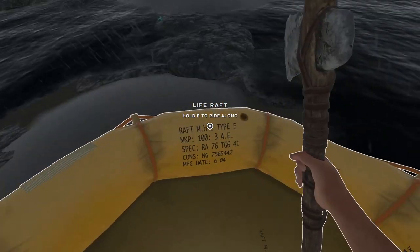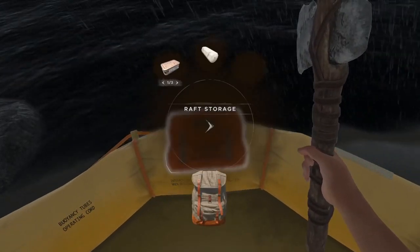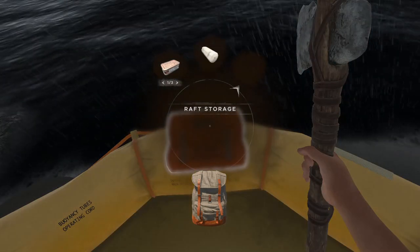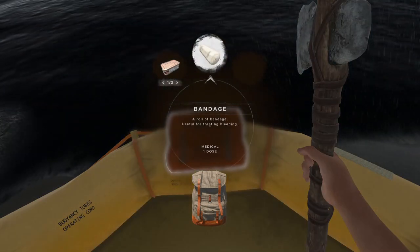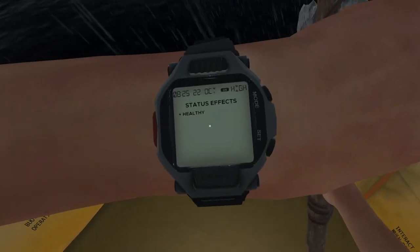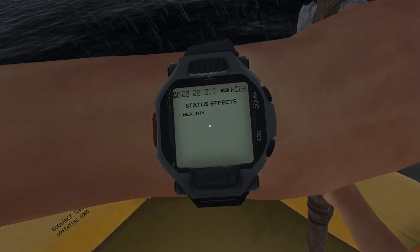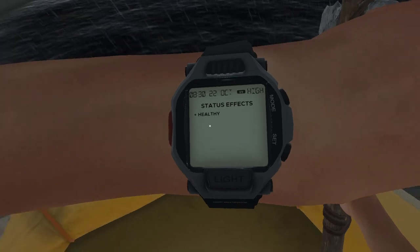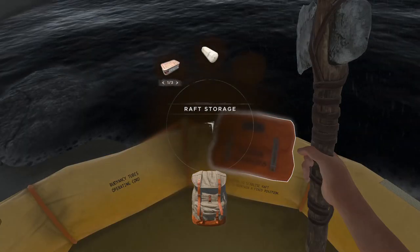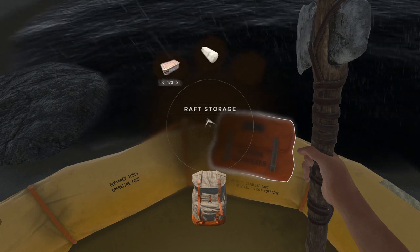What the tutorial also doesn't tell you is what's in your raft storage and the fact that you've got an anchor as well. Every raft will have a few rations, a bandage and a compass. The bandage is really useful for if ever you have the bleeding status on your watch. That's generally caused by attack by a shark. Just grab your bandage and use it and that will sort that out.